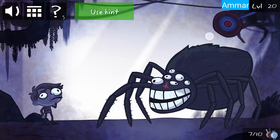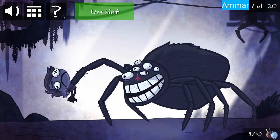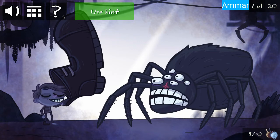First get the pan here above the spider. Now first slide above the boy, then zoom in, and then click the spider.